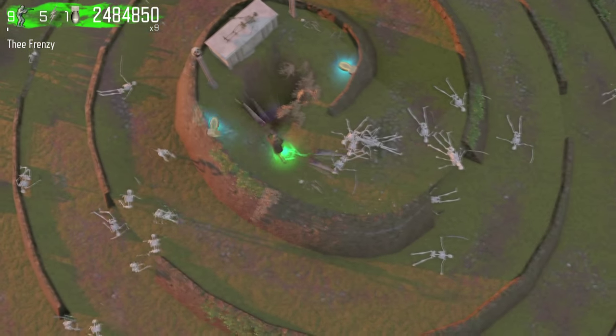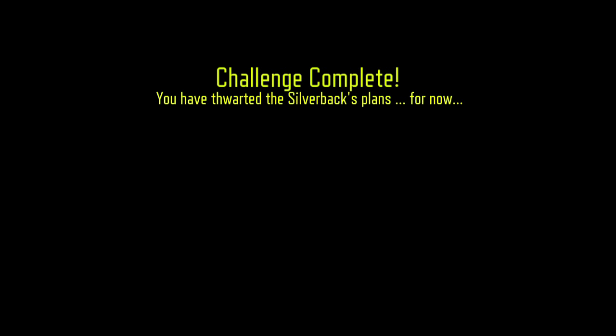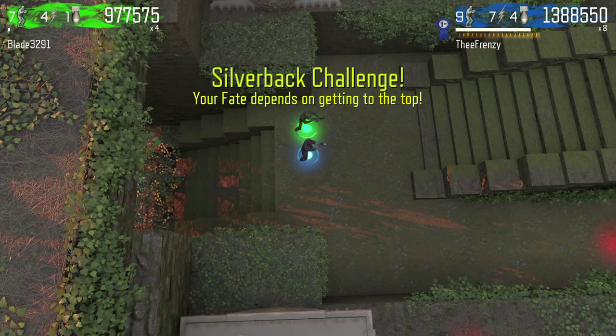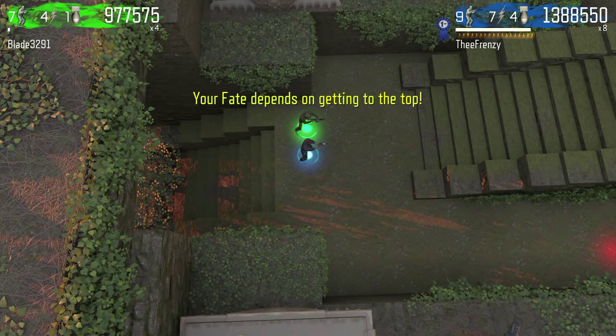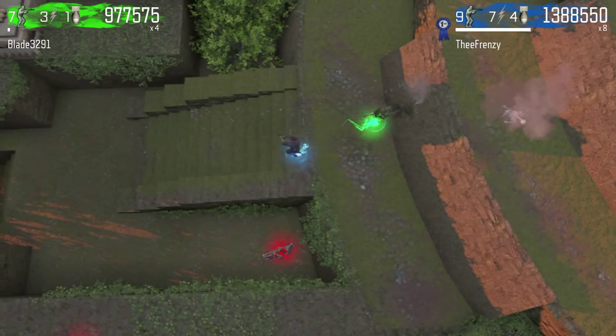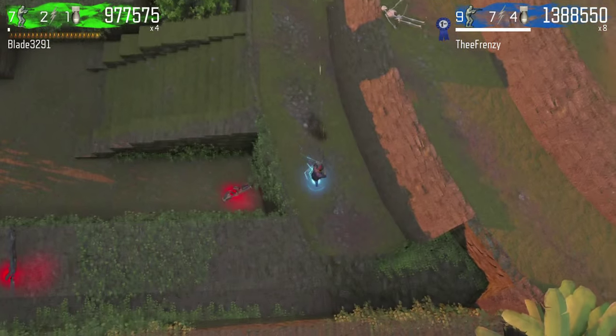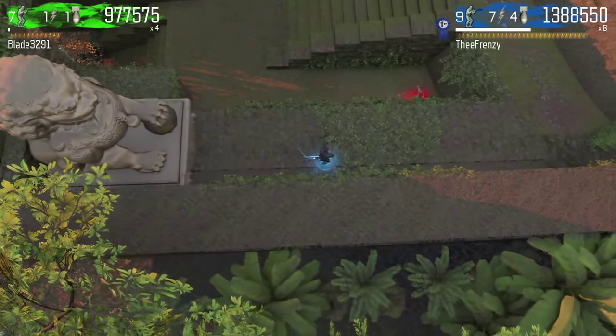Now let's look at this again through a co-op perspective, and this time my friend Blade will be the one doing the stunts. What you will see me do here is just chill out at the bottom of the map and camp while he does all the work. Camping at the bottom makes it much easier to stay alive, as going up the temple is pretty much pointless if somebody else is already at the finish line.